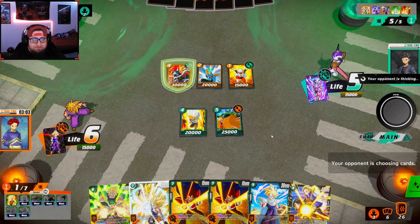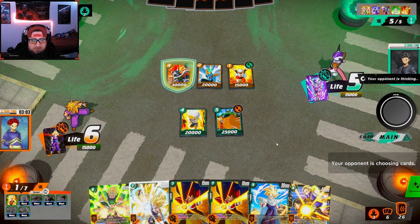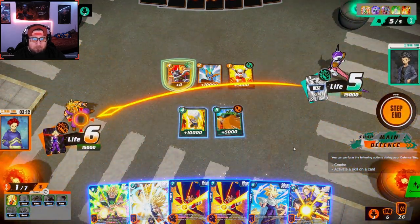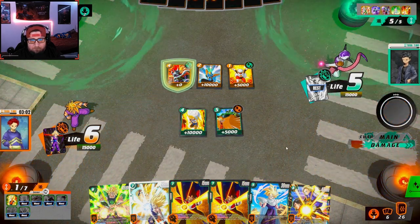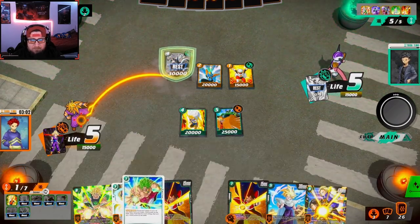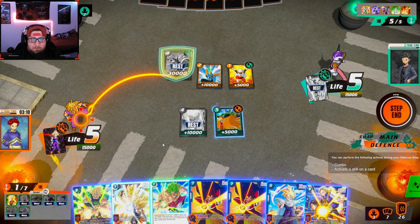Next turn we have Broly, Son Gohan, or we could just play Androids and destroy everything. I think the play next turn is Broly anyway. We go to five energy, four life, three. I don't think he could kill us even if he attacks, but I will take the hit — I'm okay with this. We can actually play this. He rested — that gives me 25k so I actually survive. Let's not take this hit.